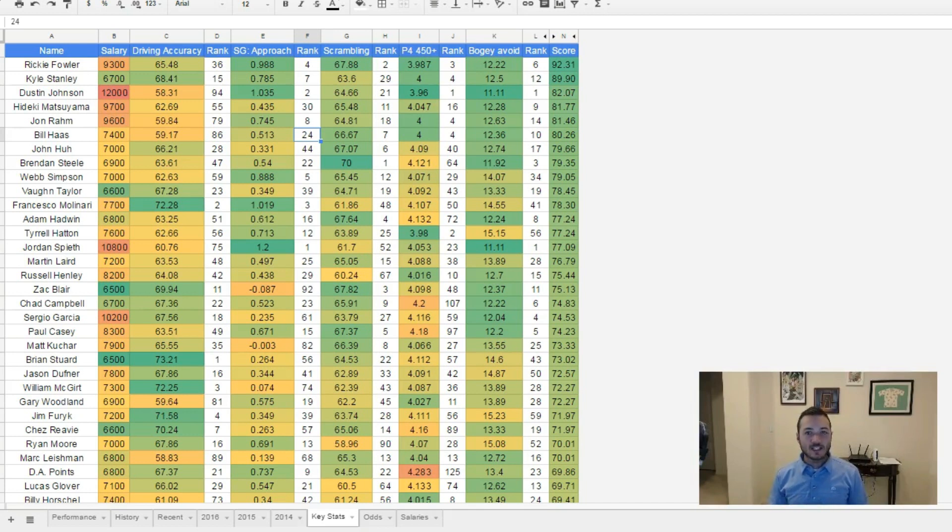Scrambling is another stat that's pretty consistent for this course. At TPC Sawgrass, we see a lot of champions rank really high in scrambling — and even predictively coming in, they're usually ranked pretty high, finishing the year in the top 40 in scrambling. I think a prerequisite is you have to be really good around the greens.